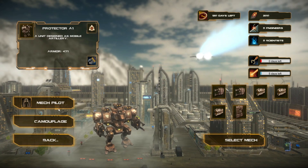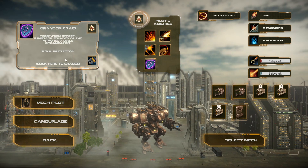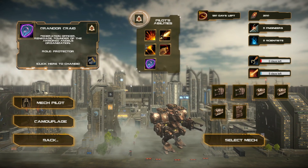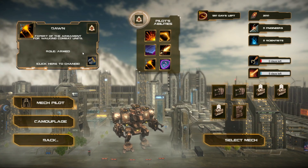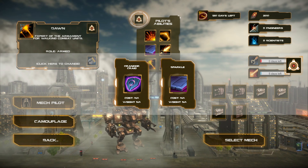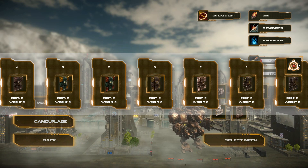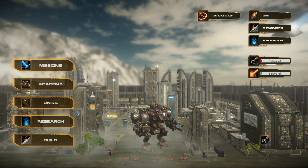Then we've got the units tab where we can manage our mech pilots — Krendor Craig, Sparkle, Dawn. We can click to change pilots and view their abilities such as Camouflage. Then we've got the academy.